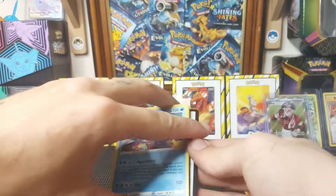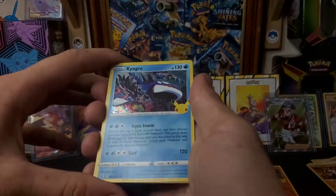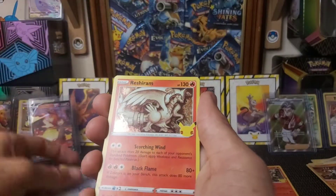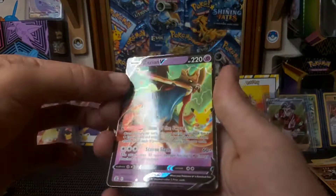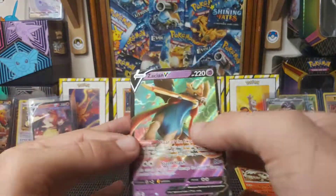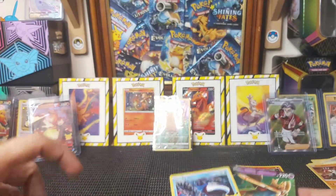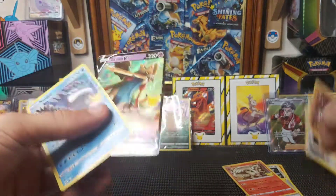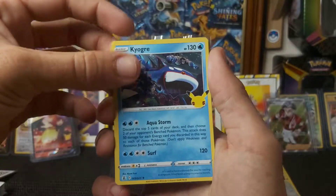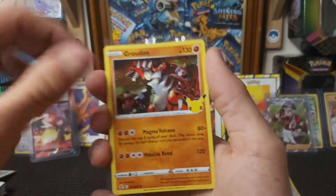Fourth and final Celebrations pack — code card first. We've got Kyogre, Dialga, Reshiram — and then a Zacian V card! It's not a full art but it's a Zacian V — they are absolutely beautiful cards. And there's also a Groudon in here. Looking back at that Zacian V — so nice!